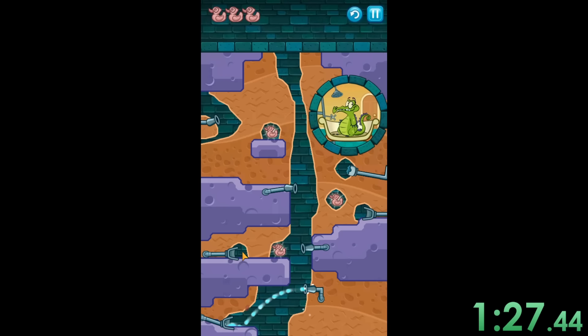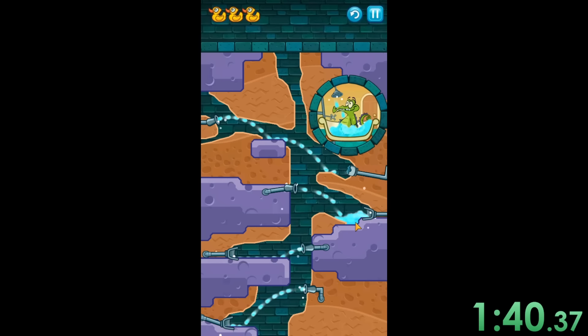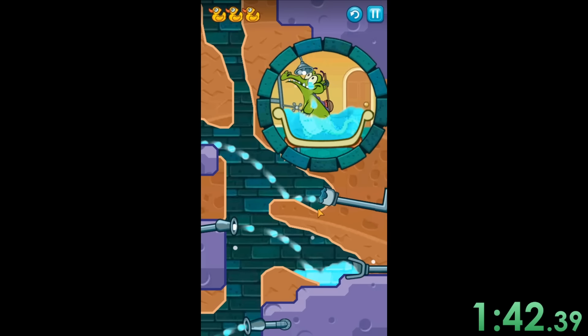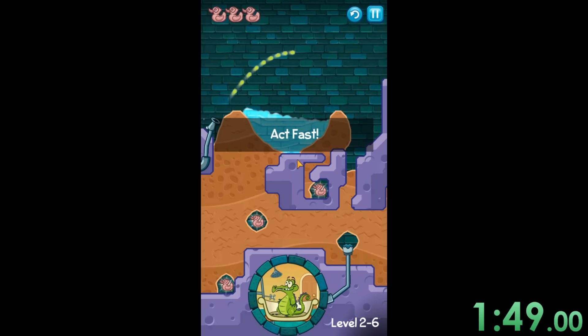Now it's this one where it's a bunch of more pipes. Honestly, it's not the hardest one in the world — I just have to make sure I do it correctly. I'm pretty sure we made a little puddle of water right there, which isn't the best and fastest thing, but that still should be a good speedrun right there. We finished it for Swampy — he's able to shower and have a good time with that.